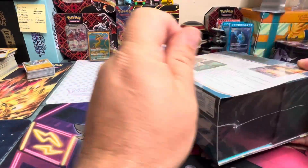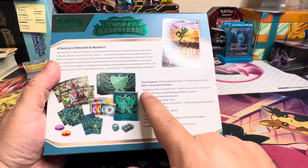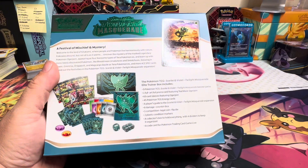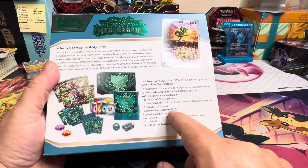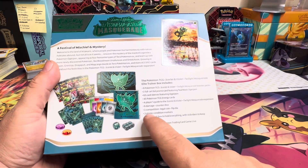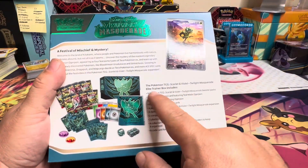If you guys have never opened an Elite Trainer Box before, they're pretty cool. Just look at all the stuff you get — nine packs, a sealed promo card, 65 sleeves, 45 energy cards, a player's guide that shows you the whole set and how to play the game, damage counter dice, coins, condition marker things, and dice. This box makes a great holder — we use them to store a lot of our cards. You also get ten code cards.